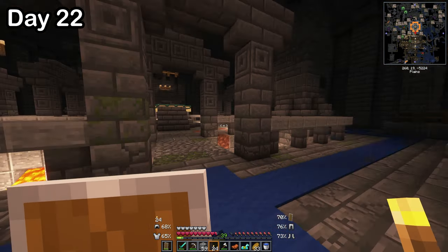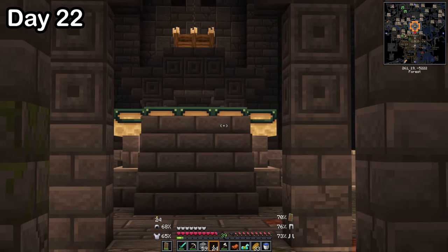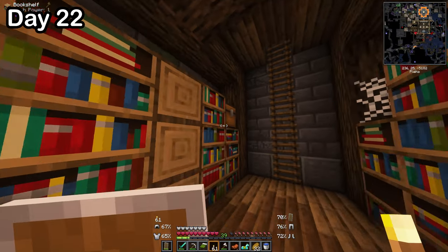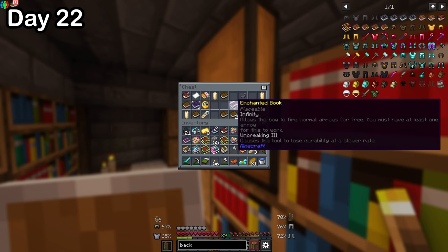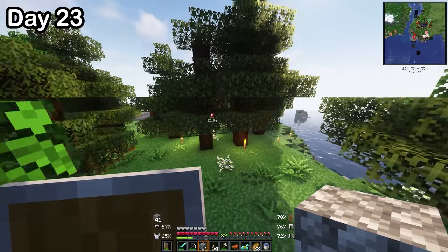Once I looted the library, I went out the door and found the portal room. There's an end portal right there, but it's guarded. I got so many books that I had to leave a whole bunch behind because my inventory was full, so I went home to empty it.